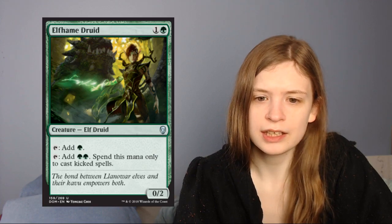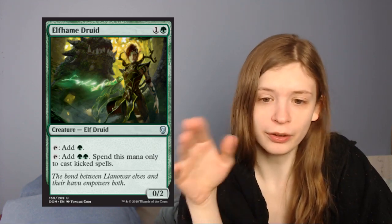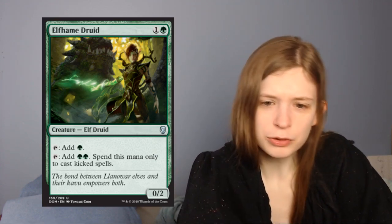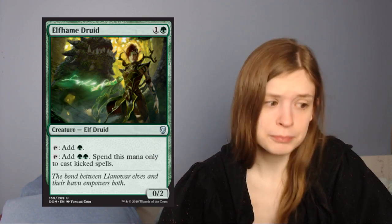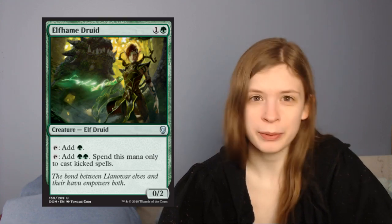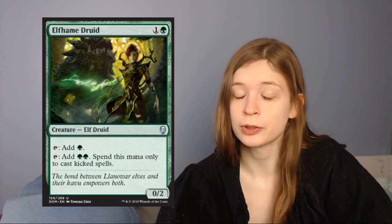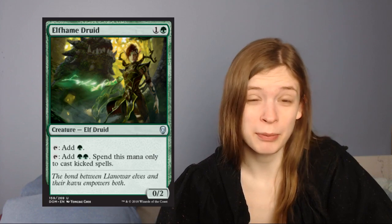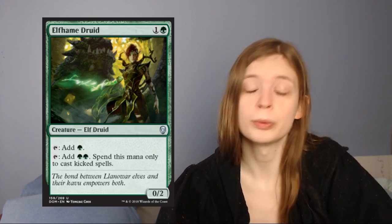Next up is Elvish Rejuvenator — a 2-mana 0/2 elf with tap: add green, or tap: add green green, and spend that mana only to cast kicked spells. A 2-mana mana dork — I don't mind that. Being a 0/2 is not great; I kind of want my baseline to be like a 1/3 elf that taps for green. But adding 2 mana to get to good kicker spells that you want to ramp into — this is a solid choice. If you have stuff to ramp into or kicker spells you want to push, you'd run it. Otherwise it's not a high priority, since the 0/2 body ties to almost everything.